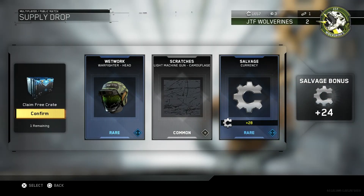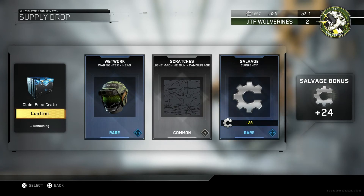Okay, so we've got 28 Salvage points. Scratches like Machine Gun Camouflage, which does look good. Plus the Wet Work Warfighter Head — I do like the Warfighter, so I will be using these new costumes a little bit later on. Plus I get 24 Salvage bonus points as well.